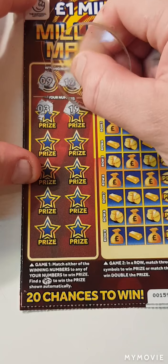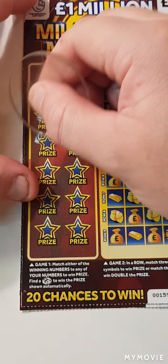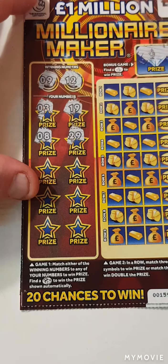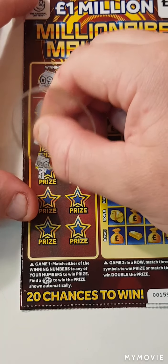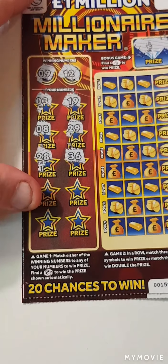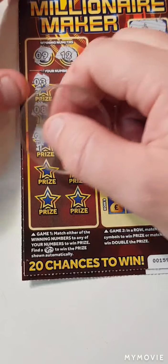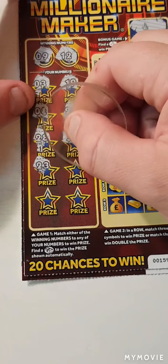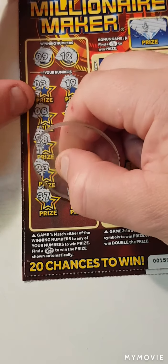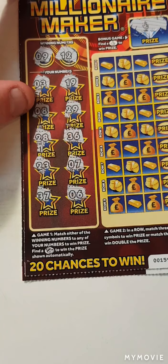We are looking for nine and twelve. Three. Nineteen. Eight — one off. Twenty nine. Twenty eight. Thirty six. Twenty three and seven. Thirty seven. And six.